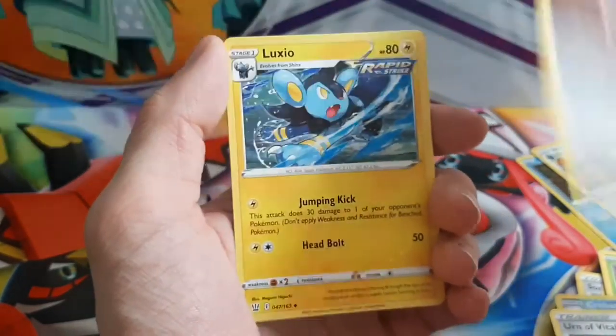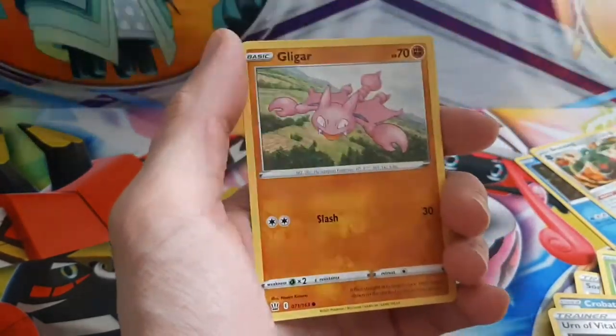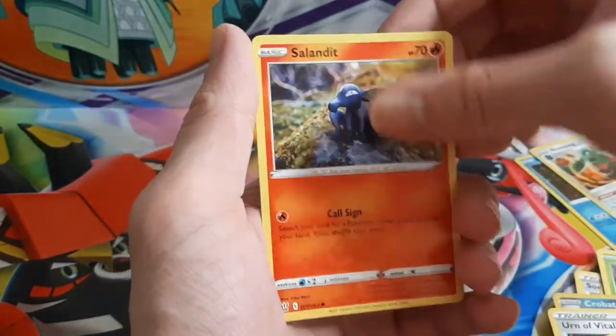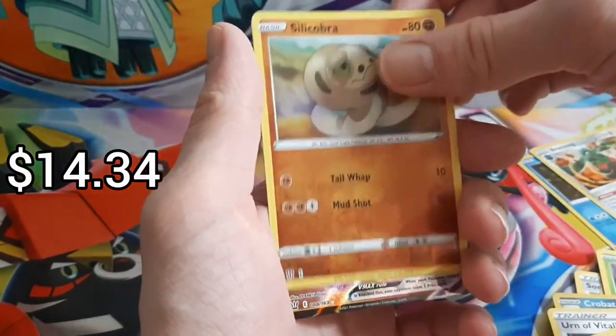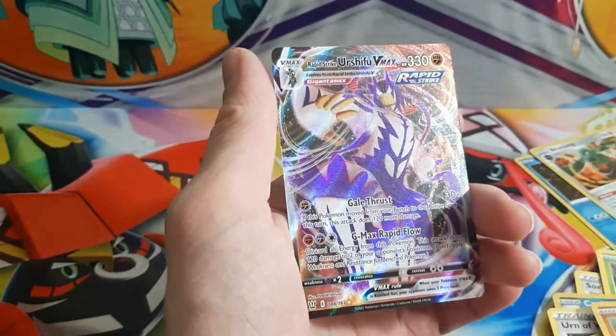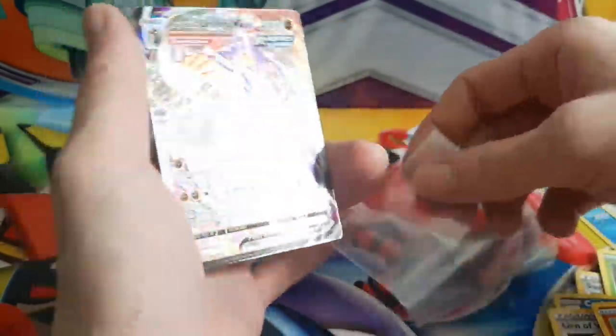Single Strike Energy, Luxio, Durant, Electabuzz, Bold Boy, Flygon, Salandit, Bronzor, Silicoboa, and ooh — Rapid Strike Urshifu VMAX! I don't know if these guys count as a pull.